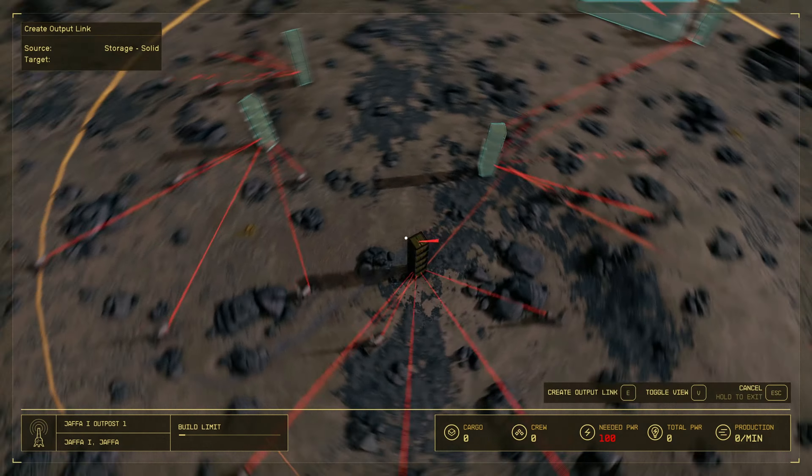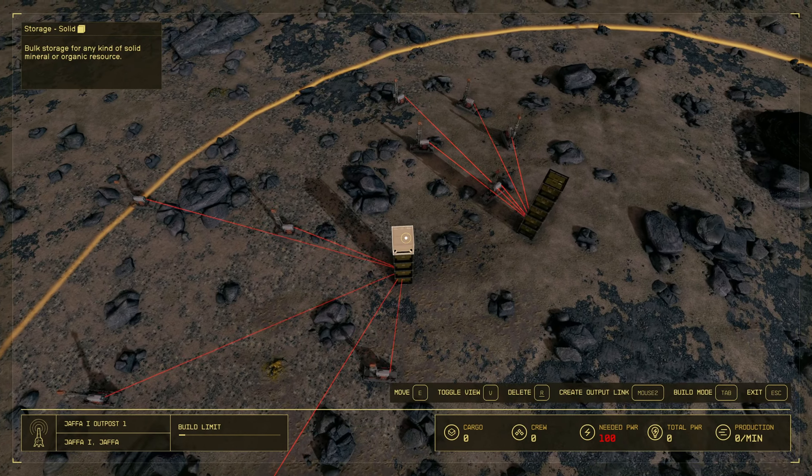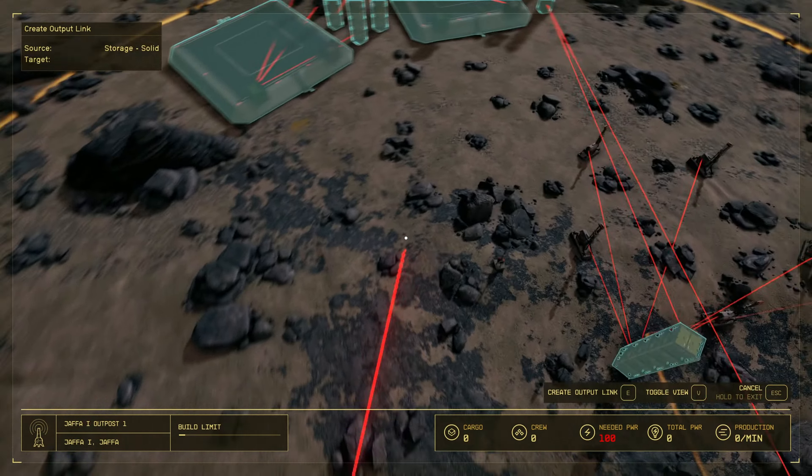If you were to jump into this episode straight away without watching the previous episodes, this might look a little complicated. But it's just a larger scale version of what we've been doing — not a big deal. So the last thing I need to do is set up the power and connect the cargo link, and yeah, this base is going to be pretty much done. Let's get the power going.